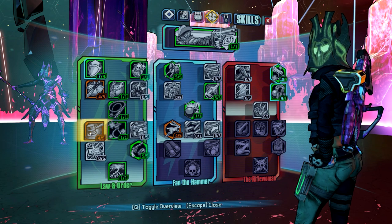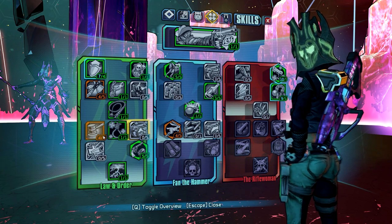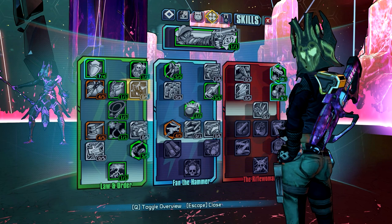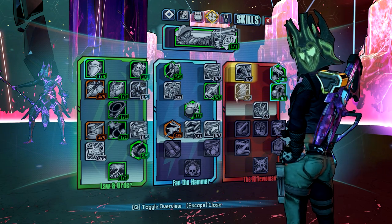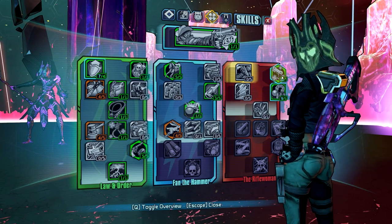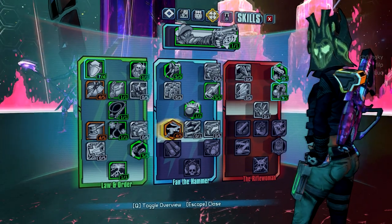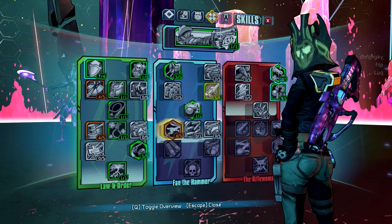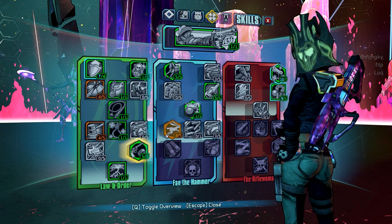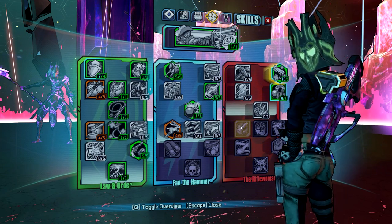Jurisdiction is better than the movement speed alternative because we're already getting movement speed from our Oz kit. We want to be critting as much as possible, which means a lot of the time hip-firing. For this specific boss it doesn't matter as much, but the critical hit damage bonus from Bona Fide Grit and Unchained is definitely required for this build. The utmost important thing is keeping Unchained stacks. After staying alive, the second priority is keeping up Unchained stacks, and then burning down the boss by killing trash mobs when we have a window.